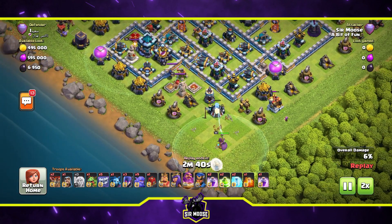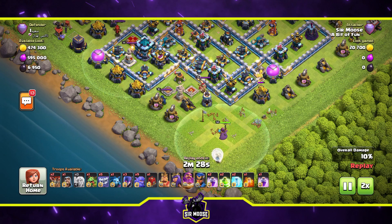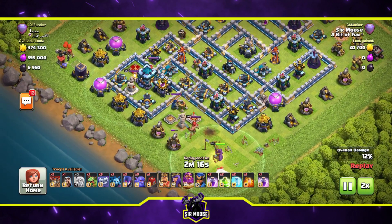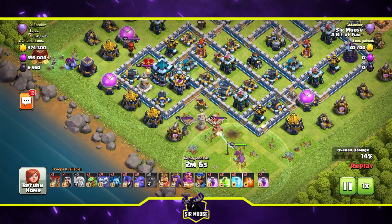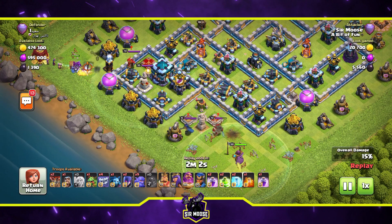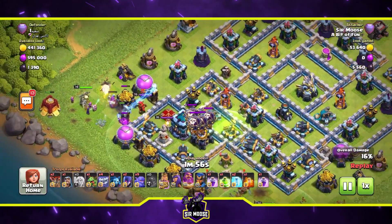You get so much value out of the Grand Warden. If he runs into difficulty, use a rage spell on those healers or the Grand Warden — you've got the freeze spell too, so don't be afraid of using a Grand Warden walk. The other side of the funnel is top left with a yeti and the siege barracks. Our plan is to attack the town hall directly, put a jump spell around it, send the rest of the troops in, then use the other jump spell to get into the base.